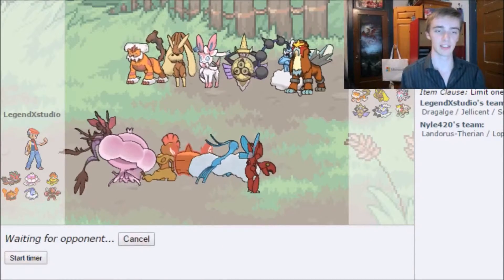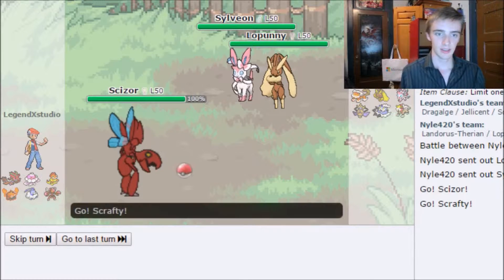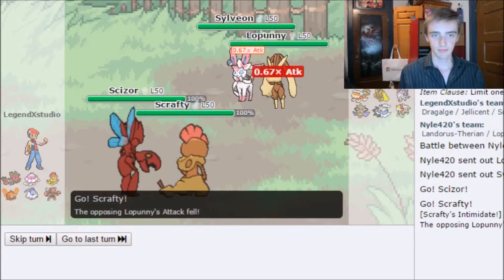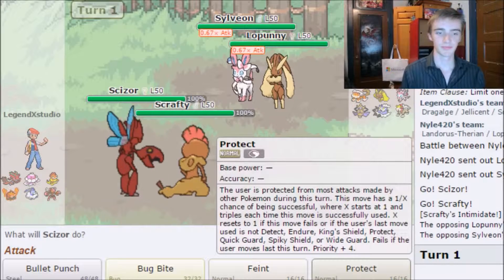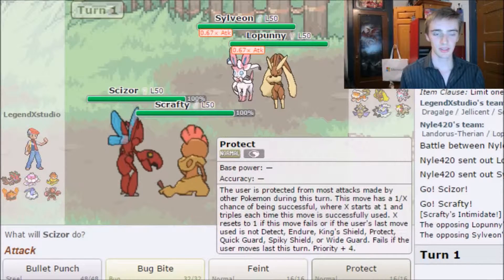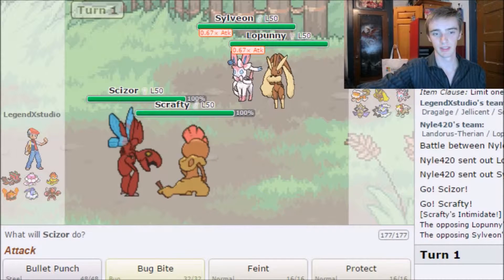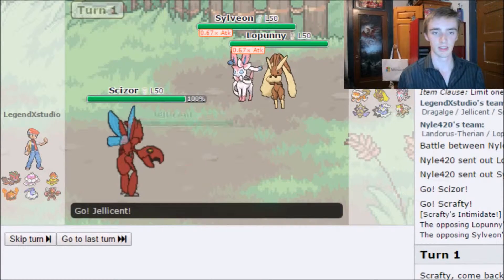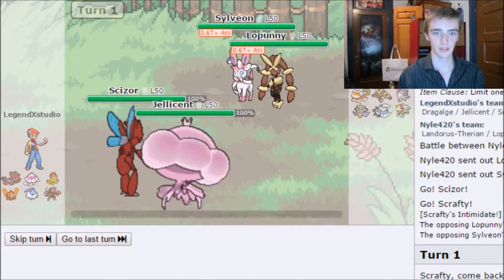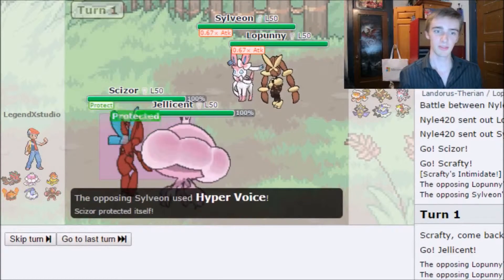My opponent leads with Lapras and Sylveon — kind of expected as a Trick Room counter. I'm anticipating they'll Fake Out my Scizor and go for Hyper Voice, so I'm going to Protect and switch into Jellicent. They do Fake Out Scizor just like I thought, then go for Hyper Voice.